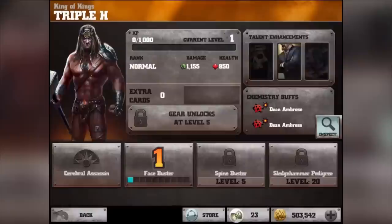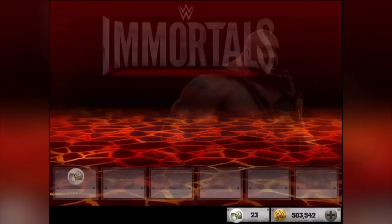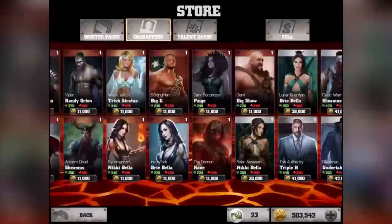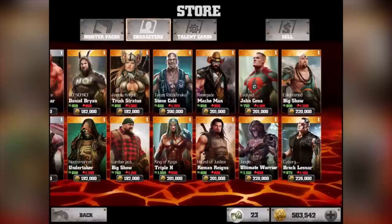That was insane, I love Dean Ambrose's cards. We also got our Triple H King of Kings - I can't wait to use him. That's why I do the 75 gold packs. If I wanted to buy Triple H King of Kings it would cost like 200 gold, but I got him for 75 gold. You know, I also bought the Enlightened Big Show and actually got him duped through the 75 gold pack.